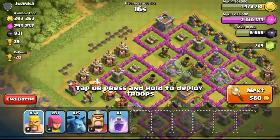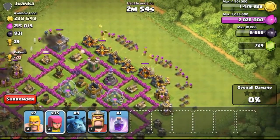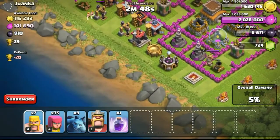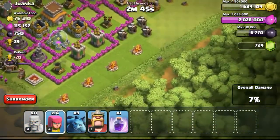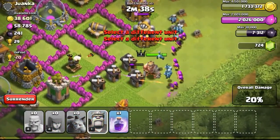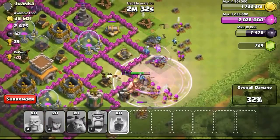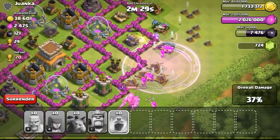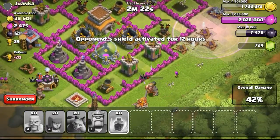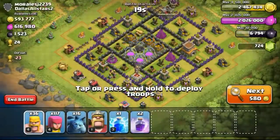Going ahead with the next attack — definitely going for it because the gold is all on the outside. This base is going to be very easy to get a 1 star because a lot of the buildings are exposed on the outside, especially on the bottom left and right. Being just a Town Hall 8, the number of structures to take out is not as many as a Town Hall 9 or 10. Looking around for safe spots to drop my troops, especially placing my minions away from the cannons and mortar. The situation isn't too good though — I couldn't get 50% because the left side didn't clear enough.